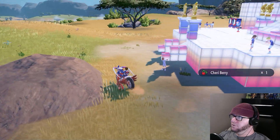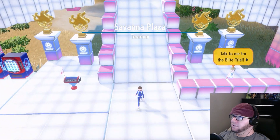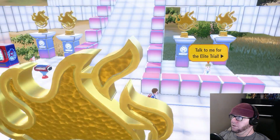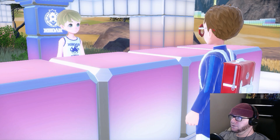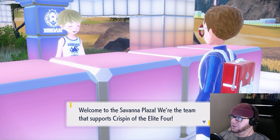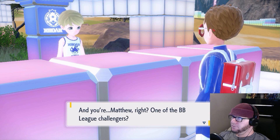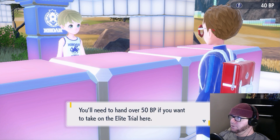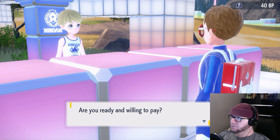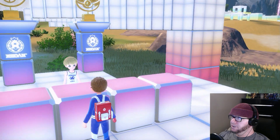The sweets — are the sweets going to be really annoying to get if I need to get a whole set? Welcome to the Savannah Plaza. We're the team that supports Crispin of the Elite Four. And you're Matthew, one of the BB League challengers? You'll need to hand over 50... oh no! I have to actually do things? Oh no! Oh well, I can do that.